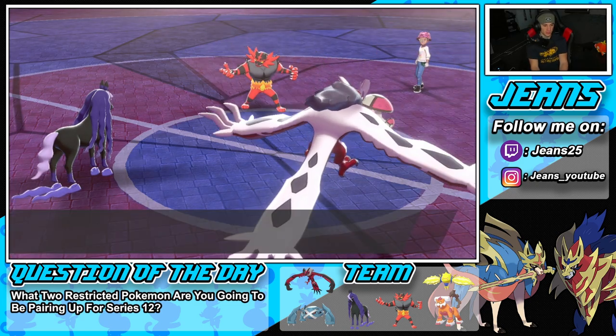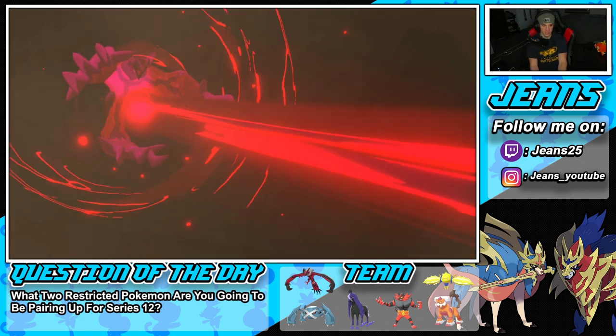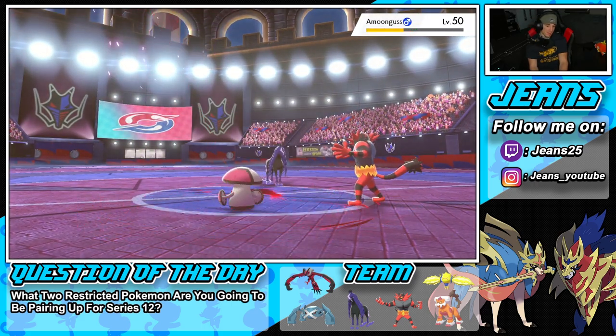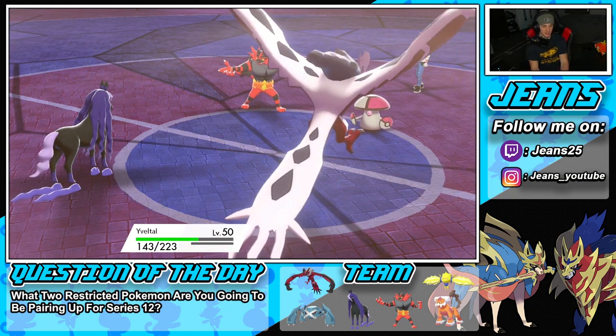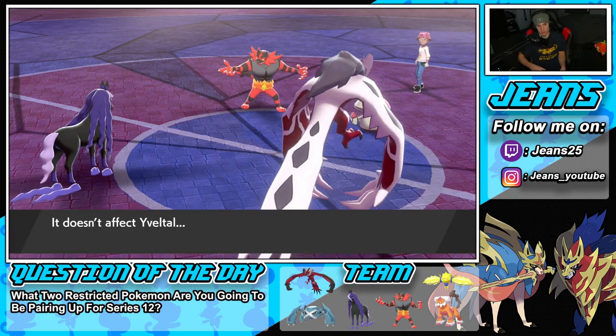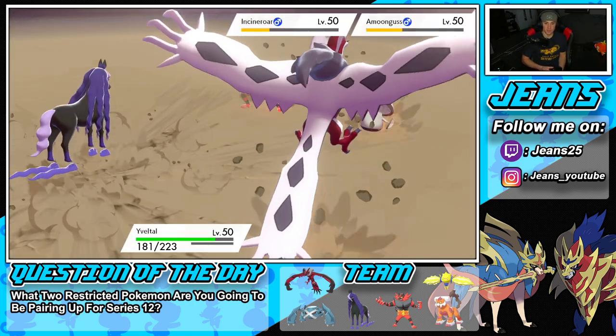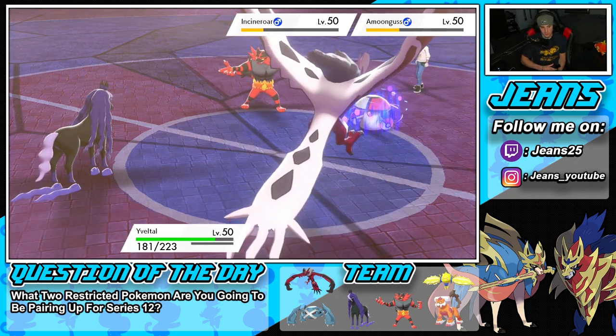Oblivion Wing poking — send it! Not bad damage, hopefully we get a crit next. We get our HP back — loving it! Bulldoze flies through again for more speed control. The Pollen Puff will be annoying but we're starting to slowly chip away.